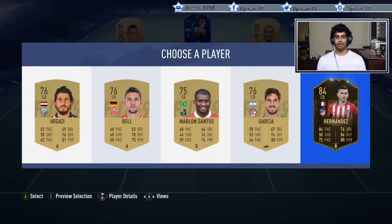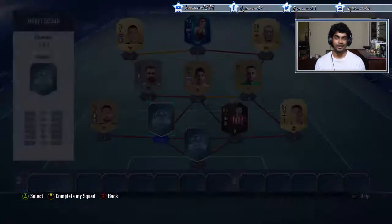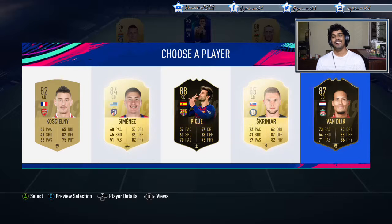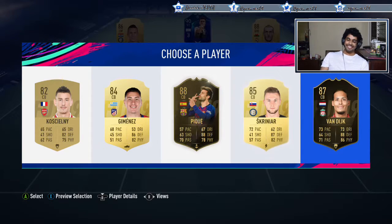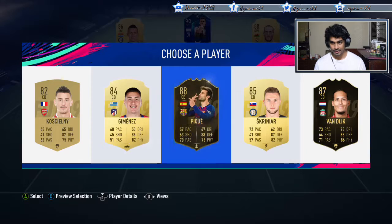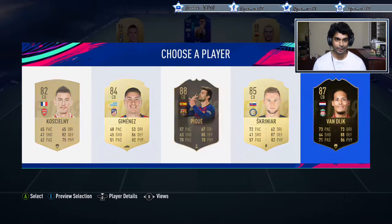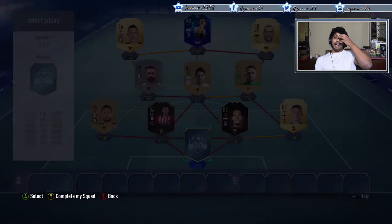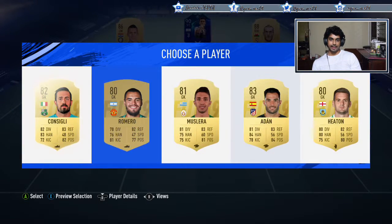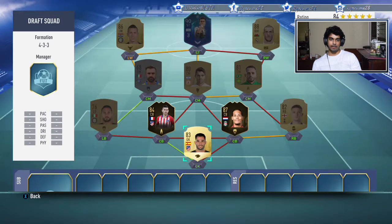Lucas Hernandez - how do I fit all of this? We'll take Lucas Hernandez and see how it goes - chemistry is all over the place. Van Dijk gives links to the left back. Van Dijk is a beast and connects to Trippier. We're taking Van Dijk - I'm not even thinking about it. We're going to switch this around. I need a Premier League keeper or something.